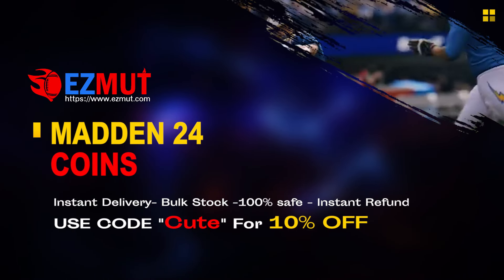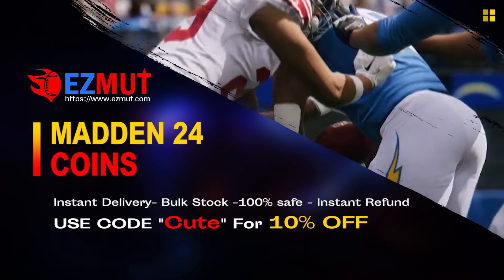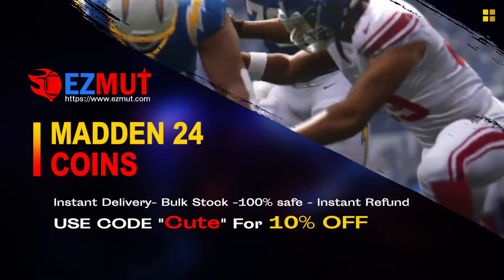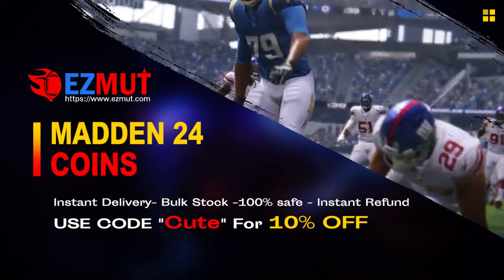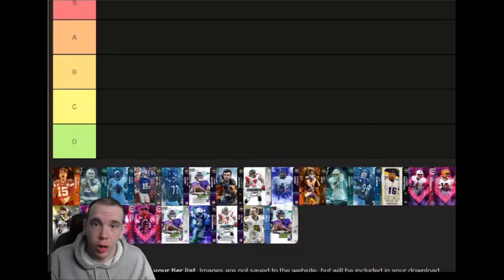Go to easymutt.com, use code CUTE for 10% off right now. There's a link down below for buying coins step by step, or you can even buy points. New technology, it's ban-free — stop gambling your money.